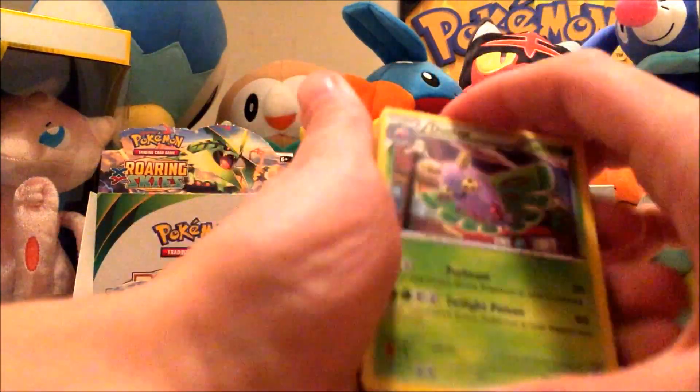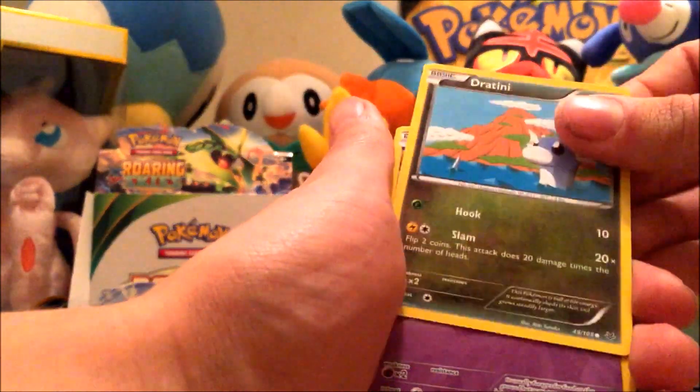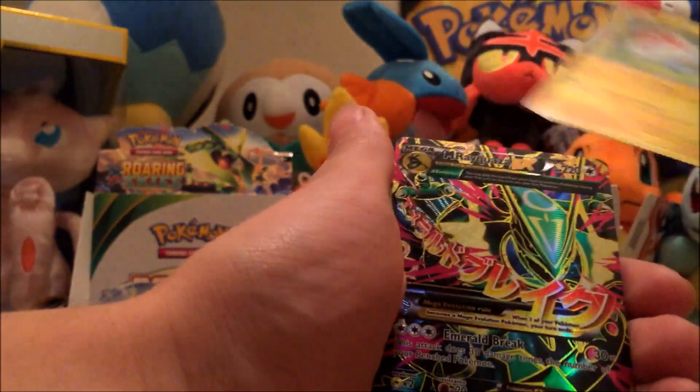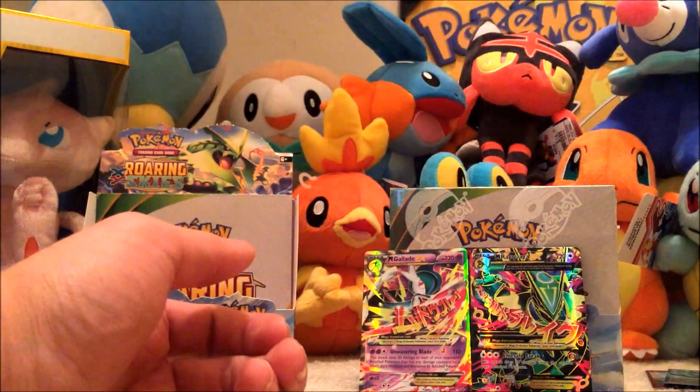We got Dustox, Double Dragon Energy, Latios Spirit Link, Dratini, Natu, Wingull, Fletchling, Bagon, Voltorb, and we got a Mega Rayquaza. Alright — two Megas!